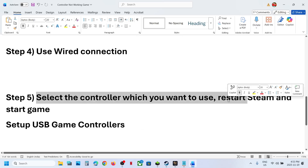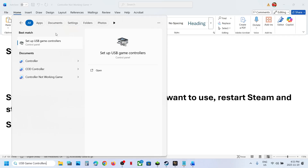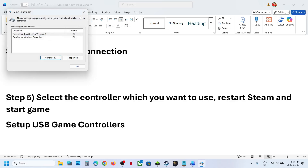The next step is to select the controller you want to use. Restart Steam, then start the game. Type 'USB game controllers' in the search box and click on USB Game Controllers. Go to Advanced Options, and over here you can select the controller you want to use — Xbox One or DualSense — then click OK and relaunch the game.